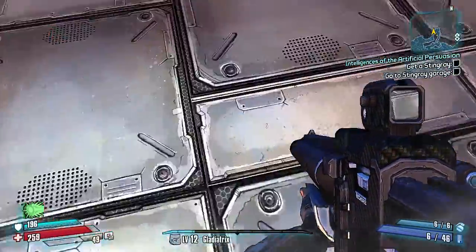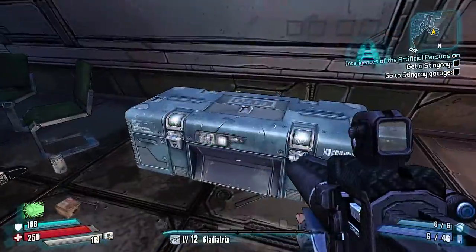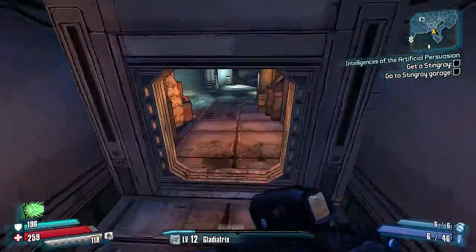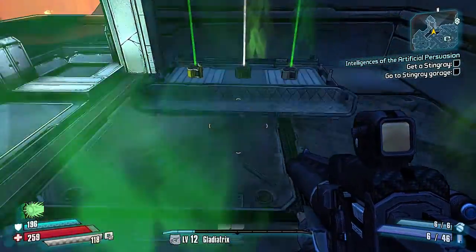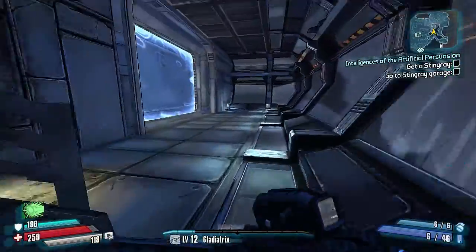We'll come down here to the doorway and run through here where we find another chest. There's a set of guns. And the last chest will be down here at the bottom of the stairways. Yep, that's all the chests.